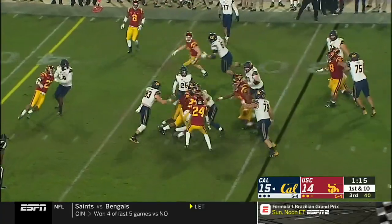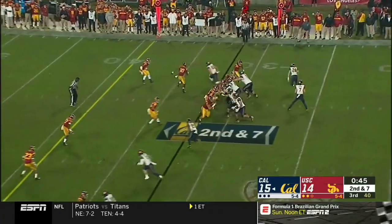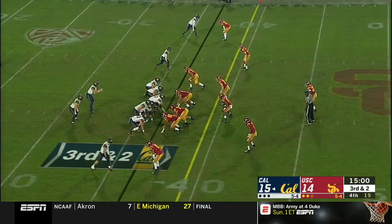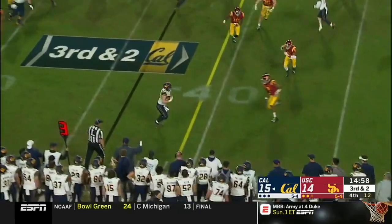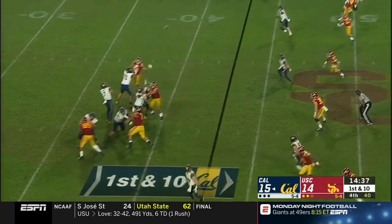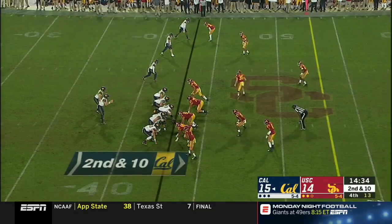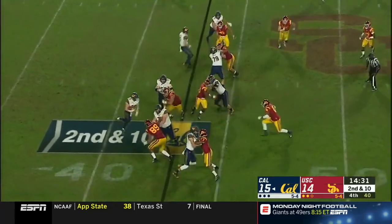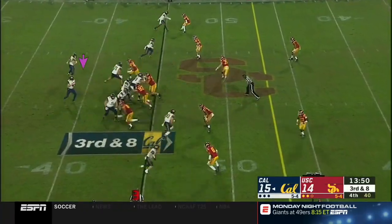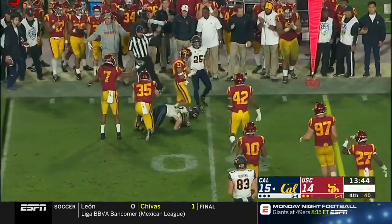Trying to run it with Laird here — runs into Rector. USC brings pressure on Garbers, who slipped it, got rid of it to Ramirez in Los Angeles. Laird out of the backfield, and he's got the first down for Cal. Running back position this year. Looking for ways — there's Laird again. Laird out of the backfield again, got a lot of ground to cover. Cameron Smith finishes him off.